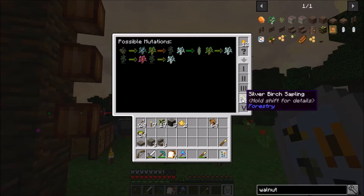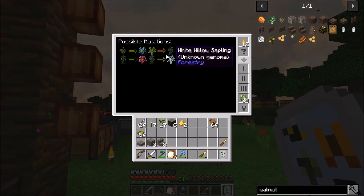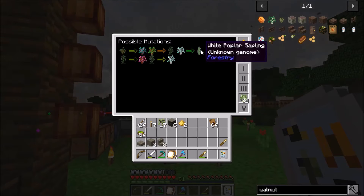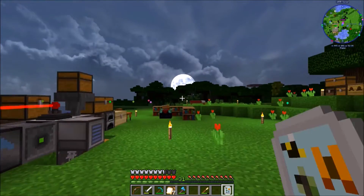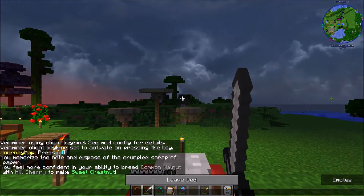Possible mutations: a silver birch and a red spruce can give you a mundane larch. You can get a silver lime. A white willow plus a silver birch can give you a white poplar - I've always wanted to unlock that, we'll have to try that sometime. But let's go get ourselves a little rest before the danger comes out and head on down to the docks.